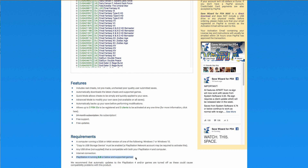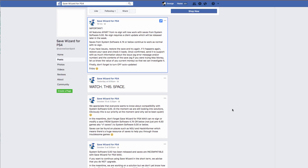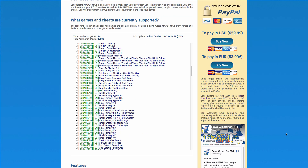Awesome work from the Save Wizard PS4 Max version for making this happen. Here's a message from their Facebook — I'll click on it for you guys. It says, posted 16 hours ago: 'All features apart from re-sign will now work with saves from system software 5.0. Re-sign requires a client update which will be released later in the week.' So you can do the update, or if you already updated you can add cheats to your saves — you just won't be able to re-sign other people's saves until Friday or Saturday at the latest, and you're good to go. Patience is a virtue and it all worked out.